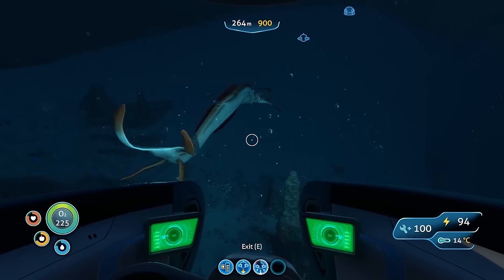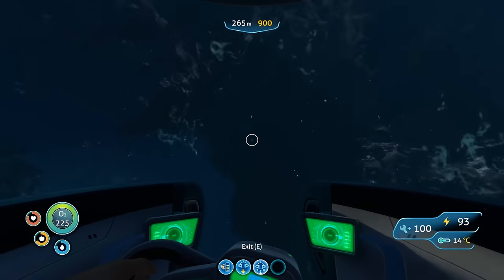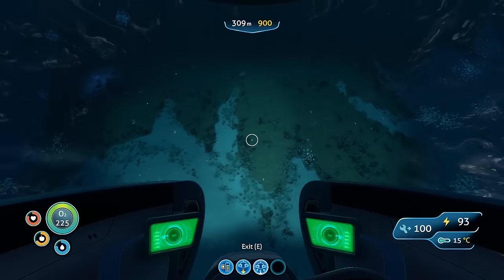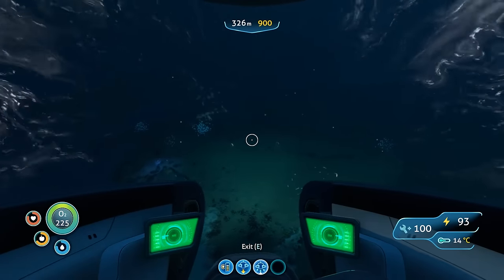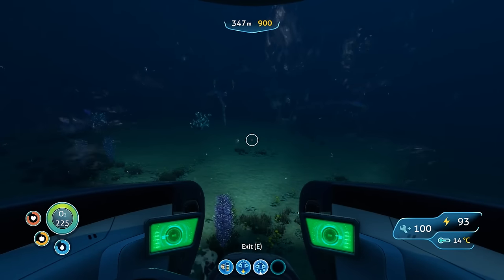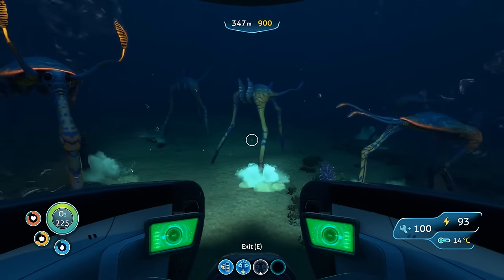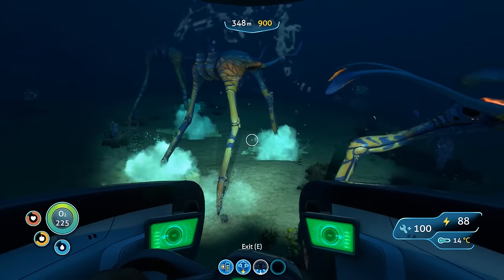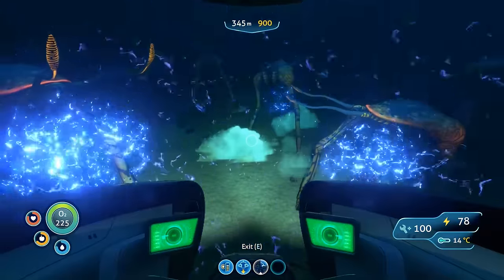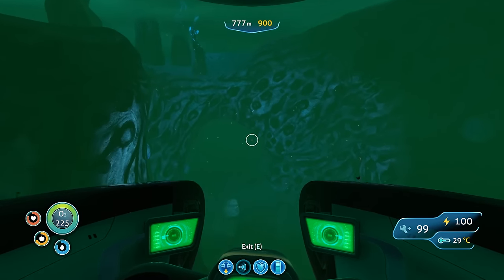The Seamoth is a submersible vehicle you can use in the game which requires a power cell in order to function. By default it can handle depths of up to 200 meters. It also has a hull integrity aspect like your bases, which you can think of as a health bar. The Seamoth's health bar will decrease when damaged by hostile creatures, running into things, when exposed to high temperatures above 70 degrees Celsius, when you go beyond the maximum depth it can handle, or when exposed to the acidic brine that covers the seafloor of the lost river.